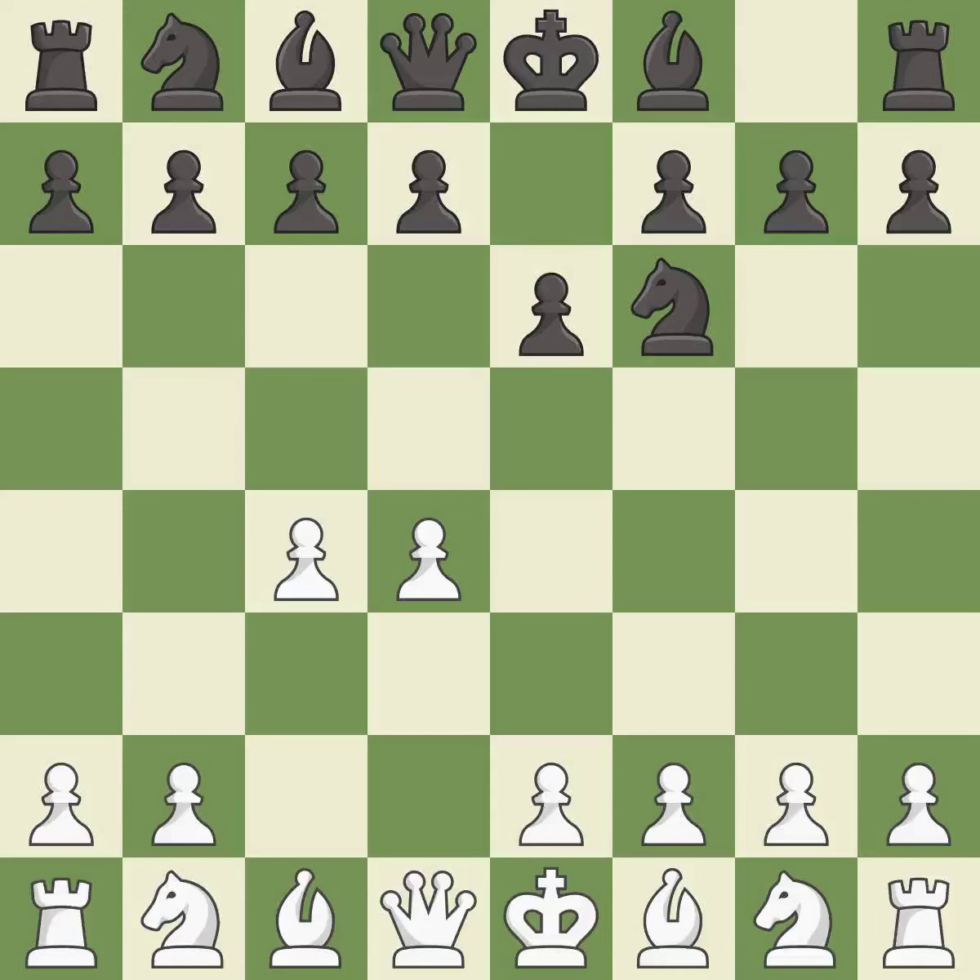e6 opens up a line for the dark-squared bishop and prepares to castle quickly, while preparing to push a pawn to d5 and recapture with a pawn if captured. Nf3 develops toward the center, putting pressure on the e5 square and adding another defender to the d4 pawn. d5 takes space in the center, attacks the c4 pawn, and helps control the e4 square.